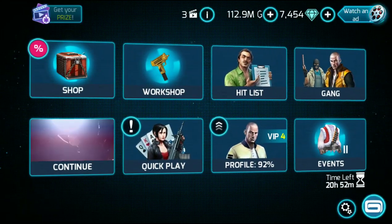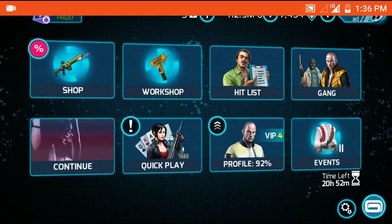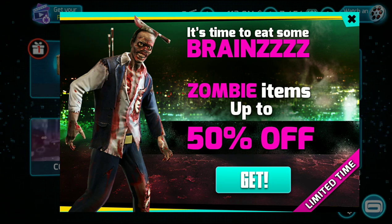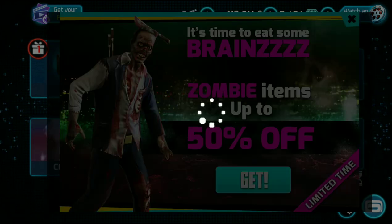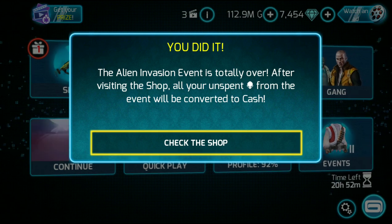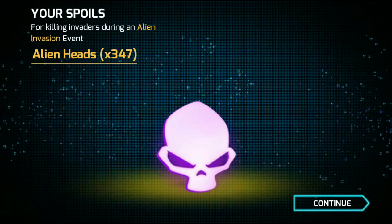Let me just restart the game and the message will appear again. Here we go — it's time to eat some brain, zombie item 50% off. So here is the message. You just need to click on 'check the shop.'